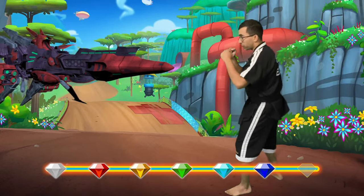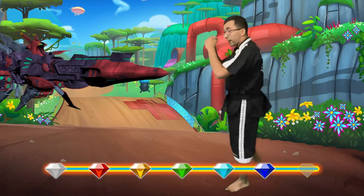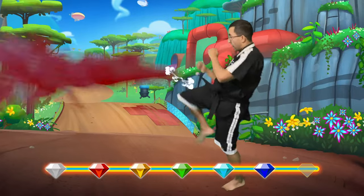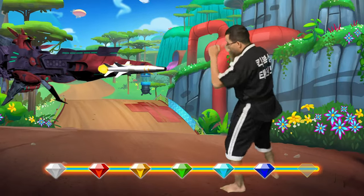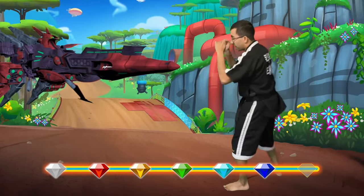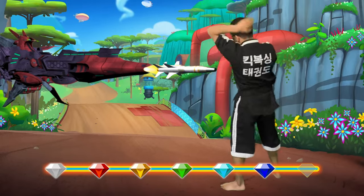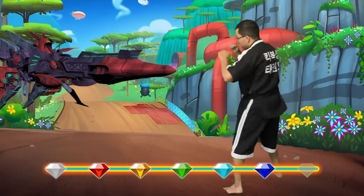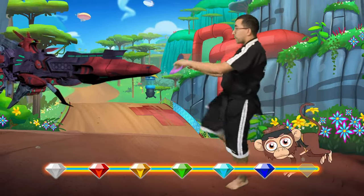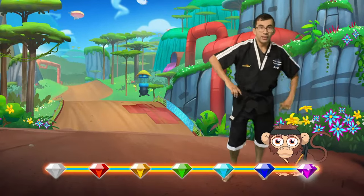Awesome. Oh, he's shooting a missile at us! Here's what we got to do: we're going to go block, cross, hook, knee. Let's do that together — as he hits the missile, let's block. Block, cross, hook, knee! Awesome, good job you guys. Again — go block, cross, hook, knee! Awesome, good. Three more times — block, cross, hook, knee. Awesome. Two more — block, cross, hook, knee. Awesome. One more time — ready, go block, cross, hook, knee! Awesome, good job guys. Looks like we defeated Eggman. We got the final Chaos Emerald in the timeline!